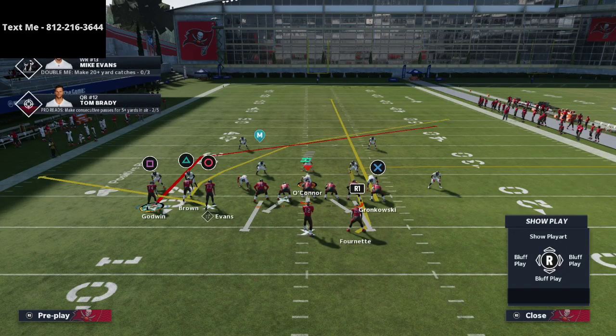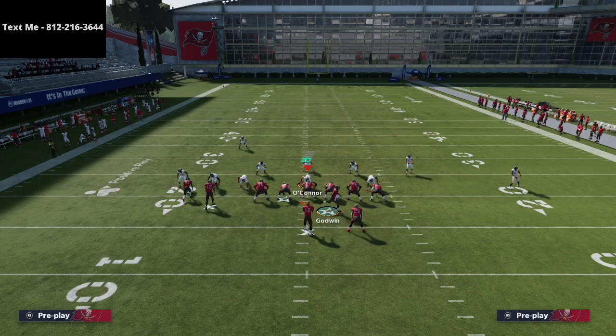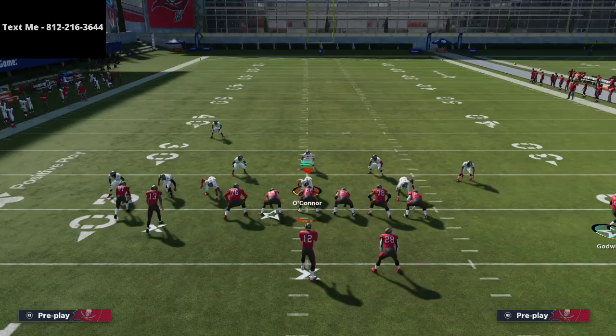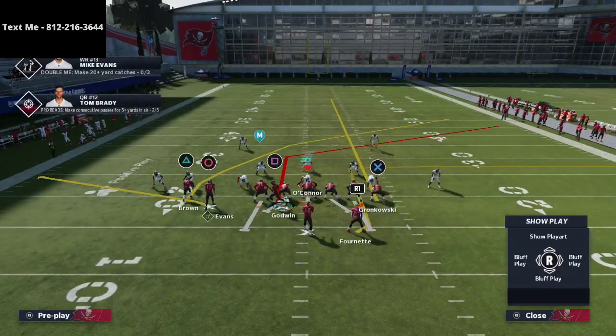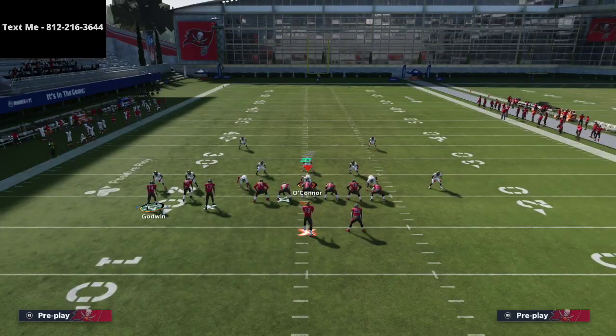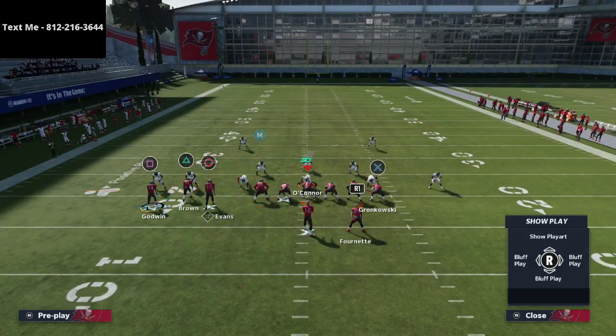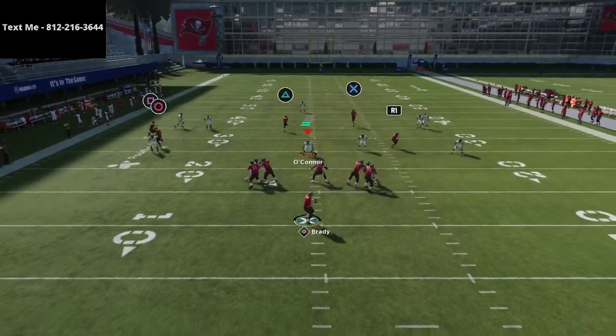The last thing I like to do is put the running back on an option route. With Mike Evans, I either leave him on his flat route, put him on an out route, or put him on a whip route. If I'm facing a lot of man-to-man I'll use the whip route; if I'm facing a lot of zone I'll use an out route or maybe a hitch route. I like the whip or out route the most.